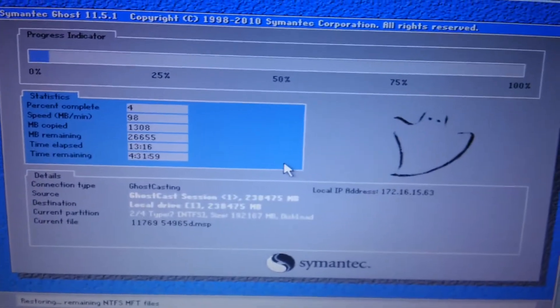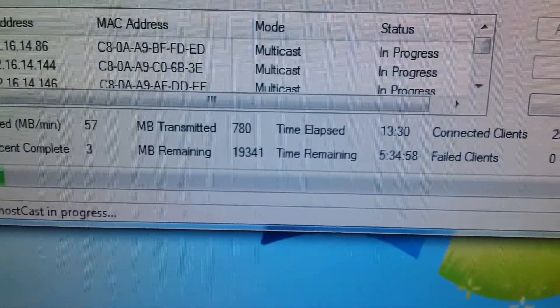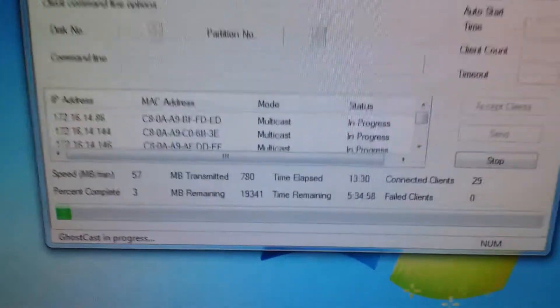The other one over there is going full throttle too. This old Dell one kind of sucks. Ghost casting takes a long time on these little S103s, as evidenced by the server. Time elapsed: 534. No fun.